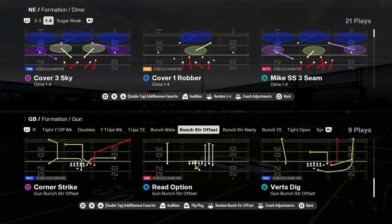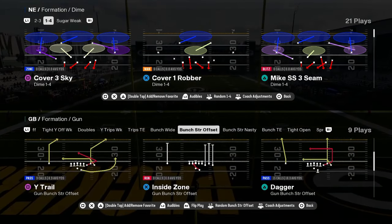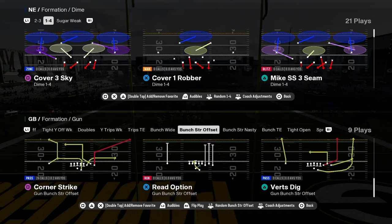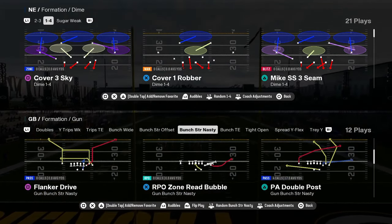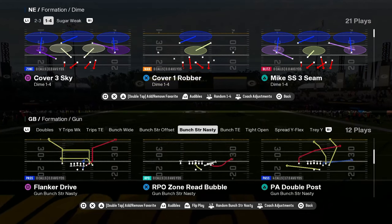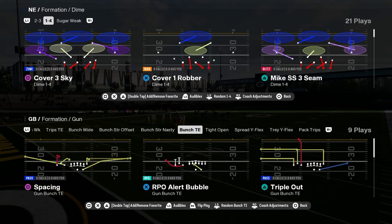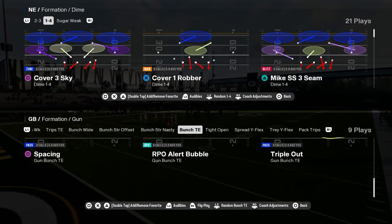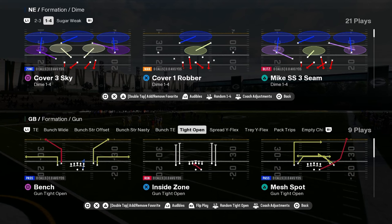You have bunch strong nasty with good plays — mesh flat spot, PA double post. You have bunch tight in, which is really good. And then a very underratedly good formation in this game is tight open. The reason why tight open is good is because it has a ton of sharp cutting post routes and wheel routes.